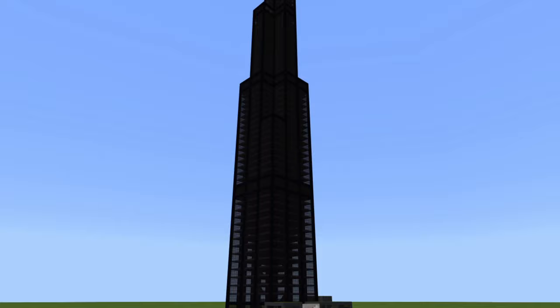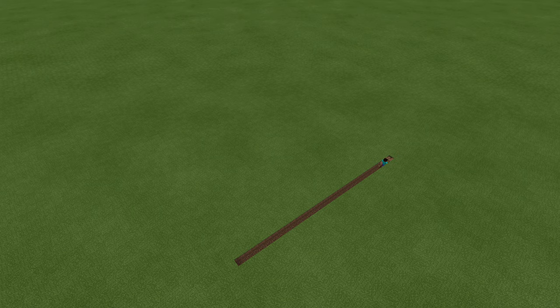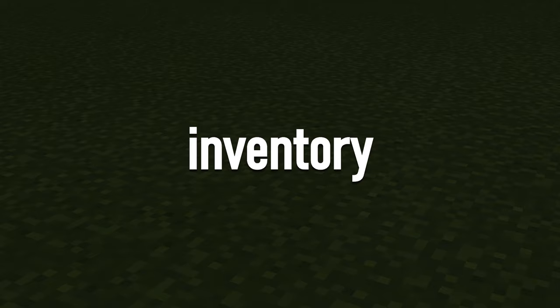This build is going to be 226 blocks tall. As such, we're going to need to build this in a flat world, or at least until Mojang ups the height limit. If you're building this in a city, you'll need an empty area of at least 44 by 50 spaces. We're focusing a bit more on realism than in previous tutorials, so our parts list is a little bit longer than normal.